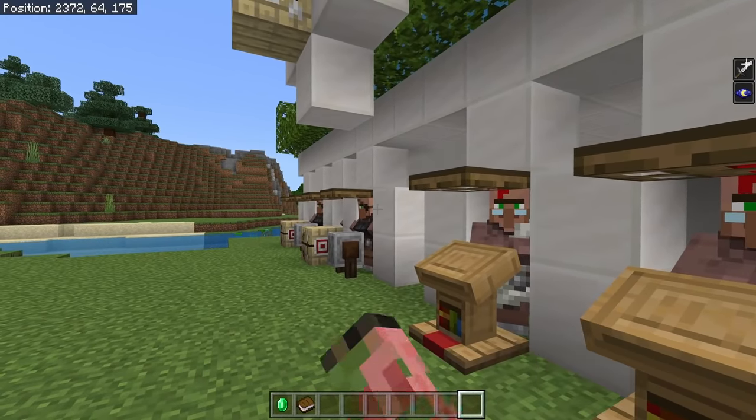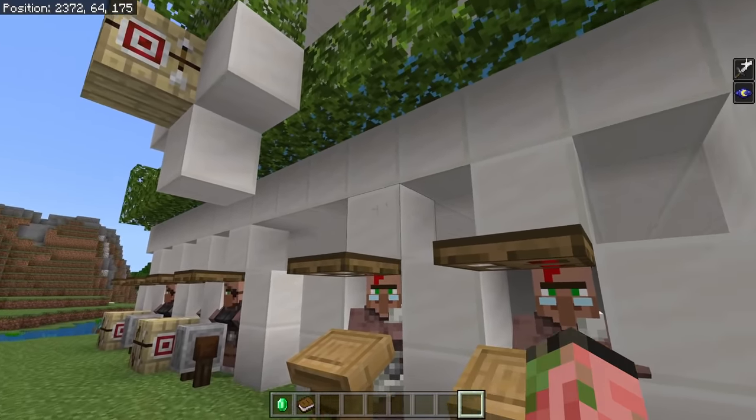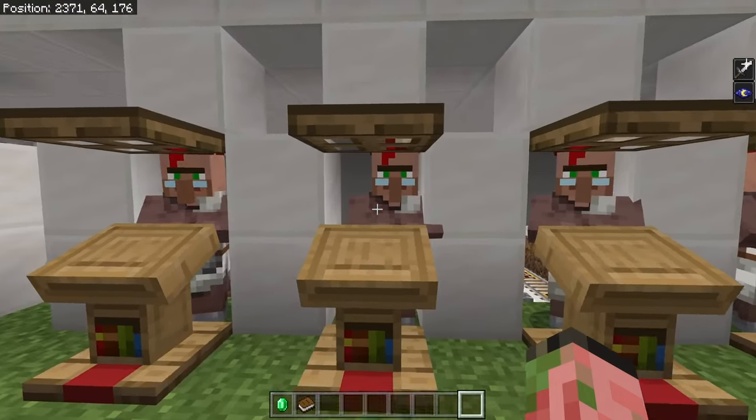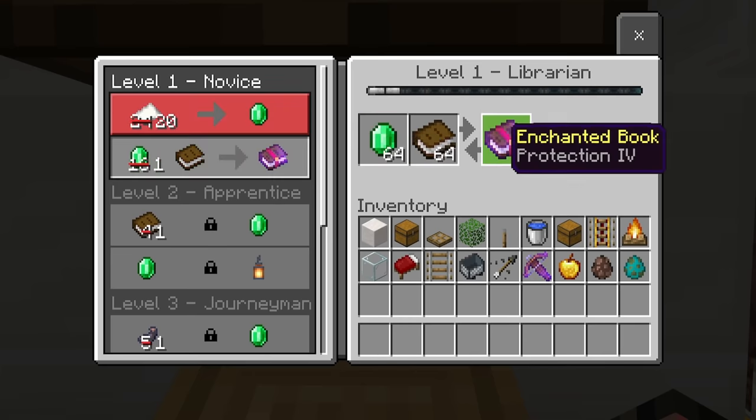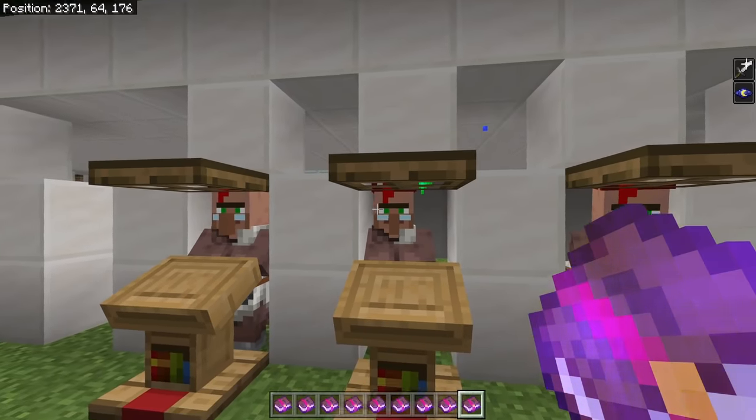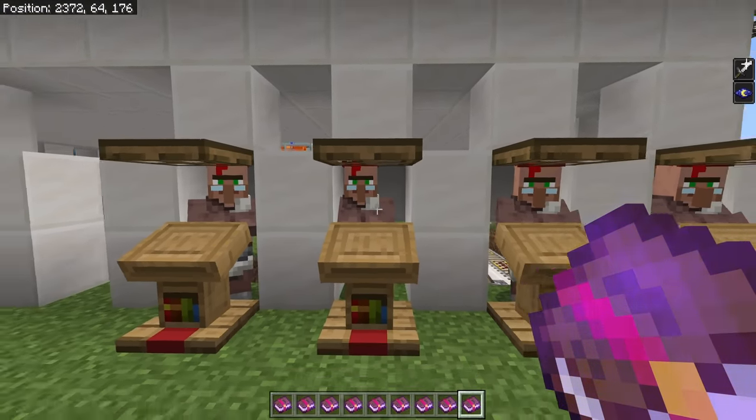I cured one villager in the area, and that gave an area-of-effect discount to all of our villagers, meaning that every single villager's trades are super cheap. For example, this trade went from 16 emeralds down to one, meaning that I can buy Protection IV for a single emerald, and I didn't have to do anything to this villager at all.